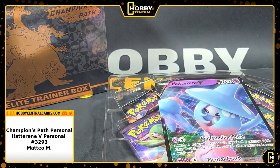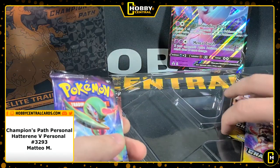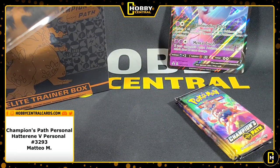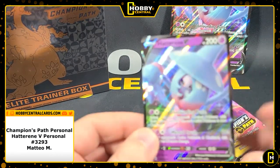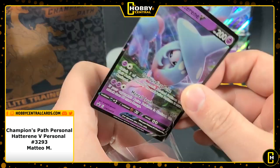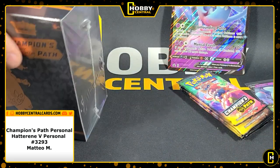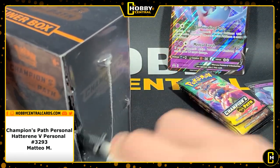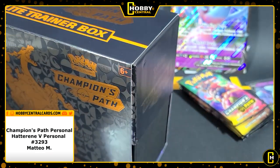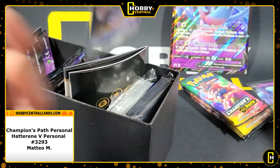I'm going to enjoy that aspect of it. You've got your big Hatterene V — not going to lie, I do not enjoy shipping these big jumbo cards because I have to get them in between cardboard to make sure they don't get messed up. Anyway, here's your Hatterene V promo card that came in that collection — very nice. I'll go ahead and sleeve that up. Here are your four packs from that, and then your 10 more packs that come in your Champions Path trainer box. We do not ship the contents of the trainer box — all the dice and stuff like that — we just ship the cards. But in here is a promo Charizard.